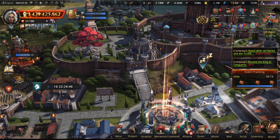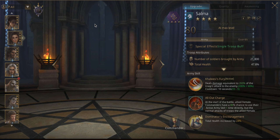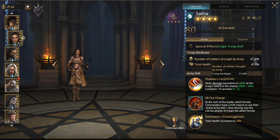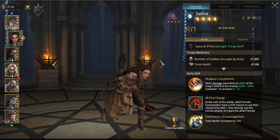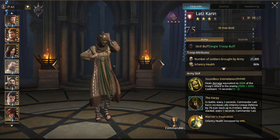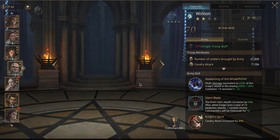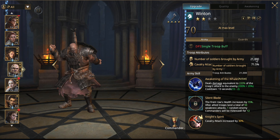Just to show what I'm talking about — if I go to my commander's screen and look at Salma, she brings 21,000 soldiers with her. At level 75, Lats also brings 21,000 soldiers. Let's find someone who's level 70 — here, Winton is level 70, and he also brings 21,000.